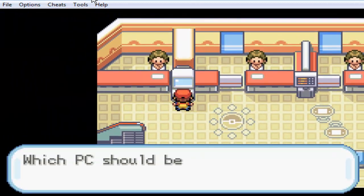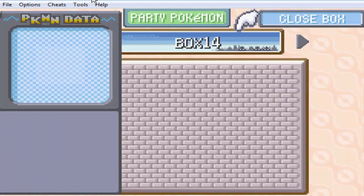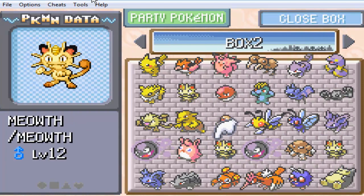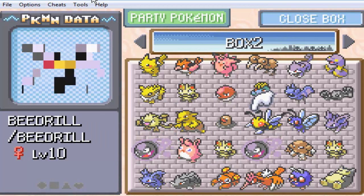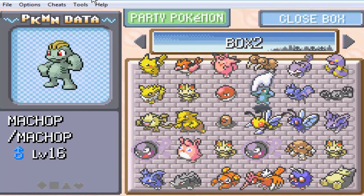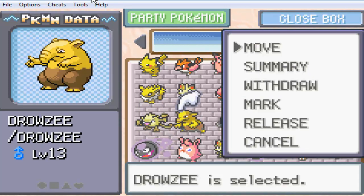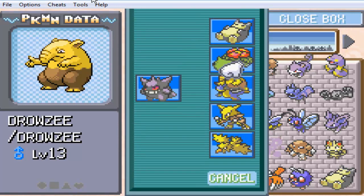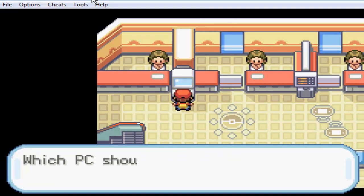I'm just going to get out a random Pokemon. As you can see I've collected an okay amount of them, though I accidentally switched to box 2 and they all ended up in there for some reason. We'll just grab a random Drowzee.